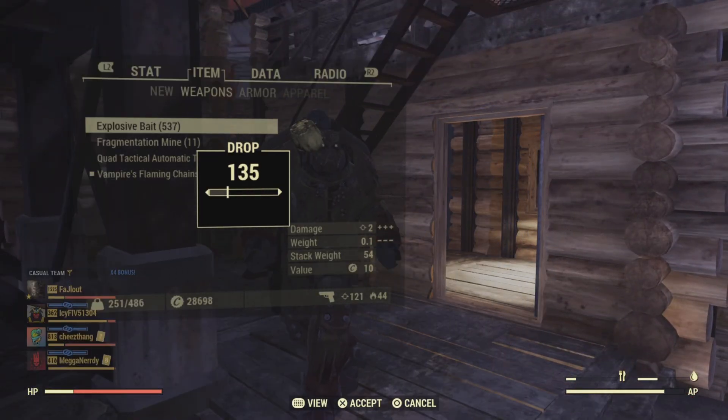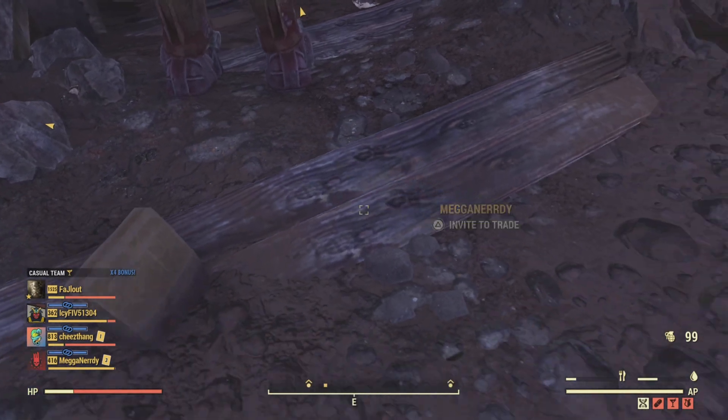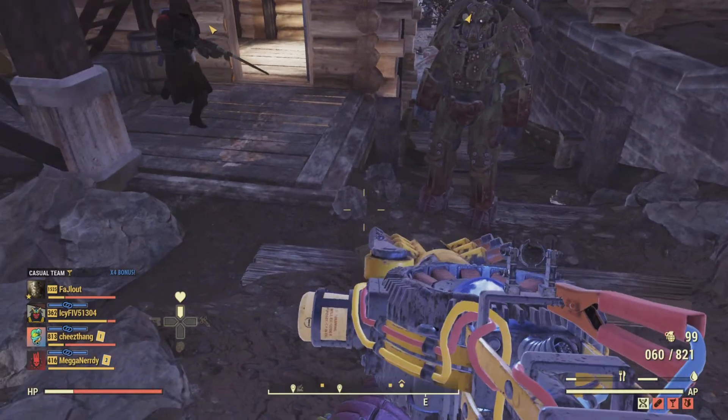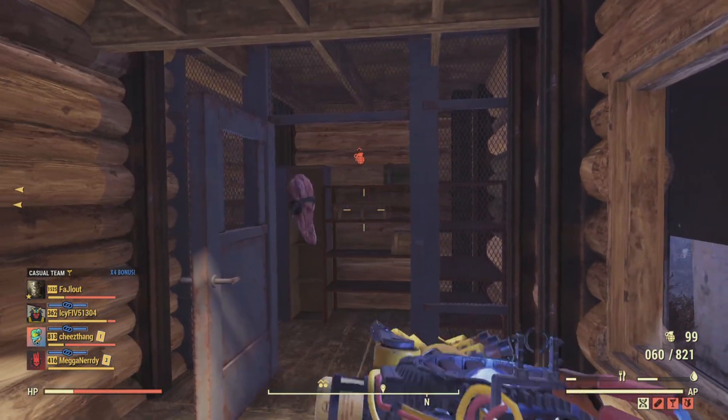I'm going to drop some bait to the people here so they can help me drop it quicker. If you have your gun out like this, and if you're in first person and you time it right, you can toss them really fast.